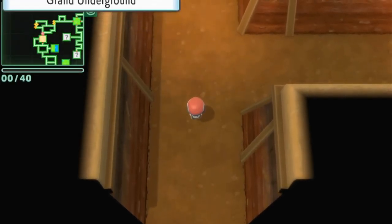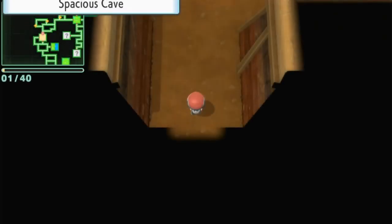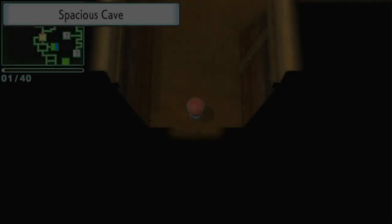Right outside this door is a Diglett spawn right here, and if you keep resetting this natural door you can keep racking up the Digletts to eventually add up to 40 and cut your shiny odds in half.